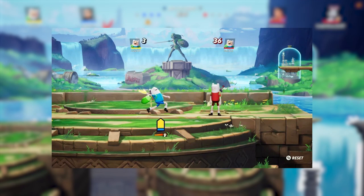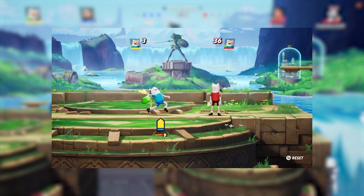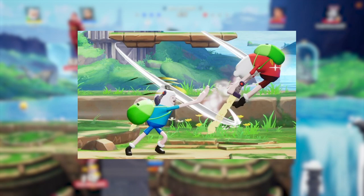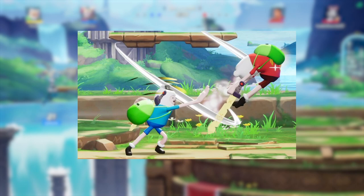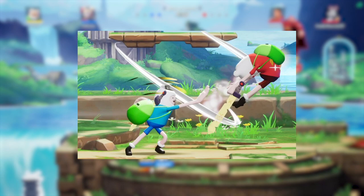Moves like his neutral special build up power, meaning standing in one spot will make Finn far less useful. Finn's side special, the Scrunking Tackle, is one of his most important moves if used correctly because it allows him to move forward while blocking projectiles. Skilled players will try to keep Finn at a distance with projectiles, so careful use of the side special will let you get a lot closer to them.